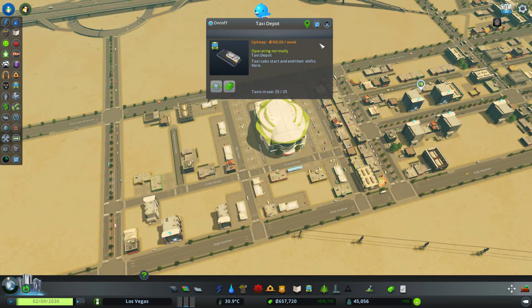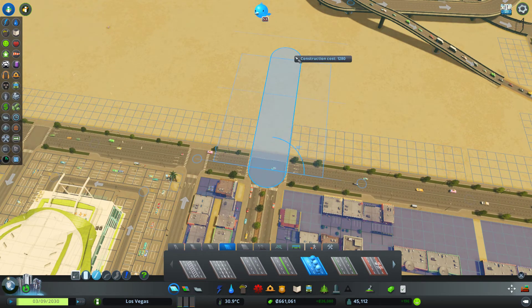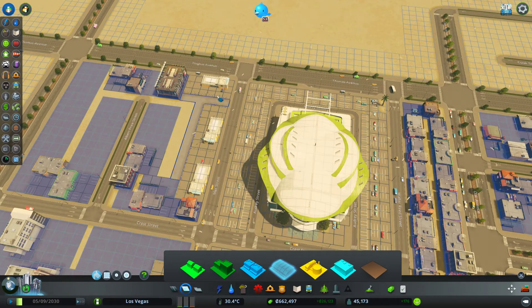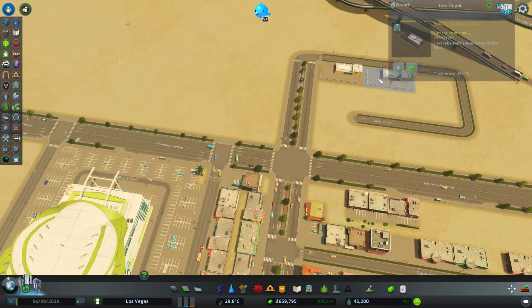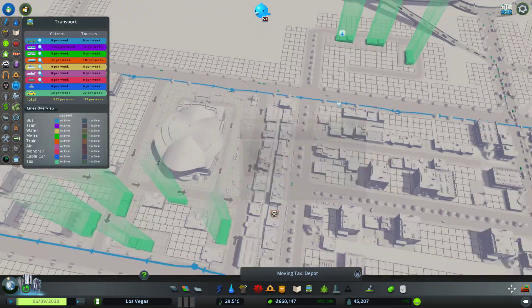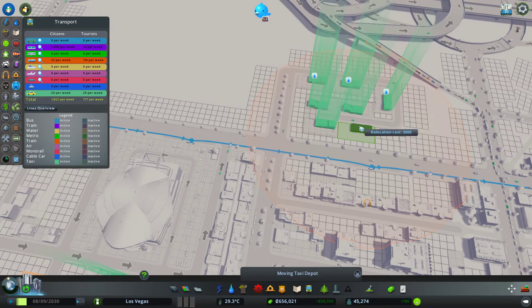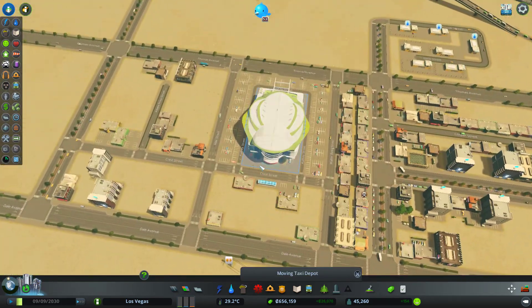I feel like these taxi depots should actually be somewhere tucked away here — yeah, that would maybe be better. Let's do the avenue and then some sort of road here, possibly something like that, and then we can just move these here. I put it one too small but I'll just not care.